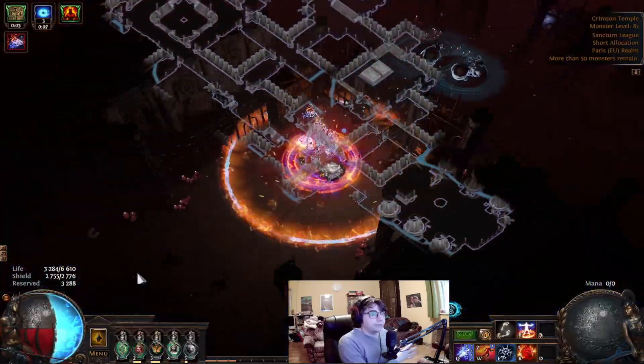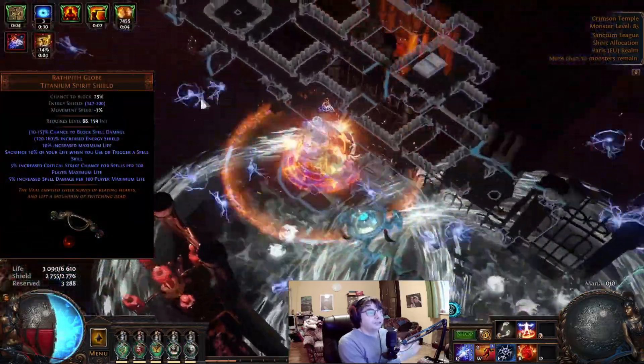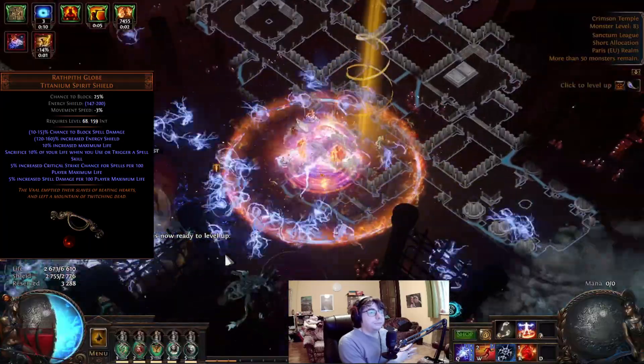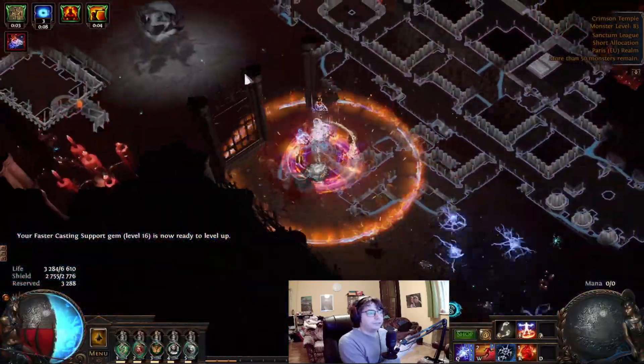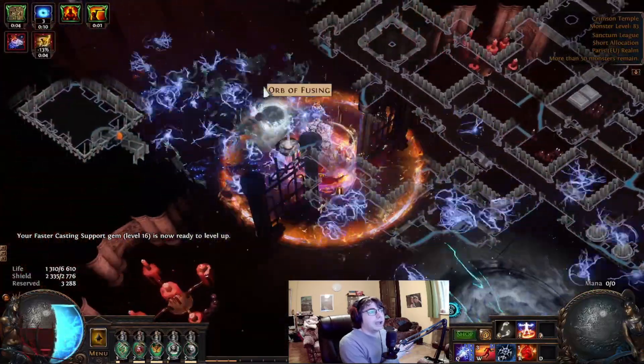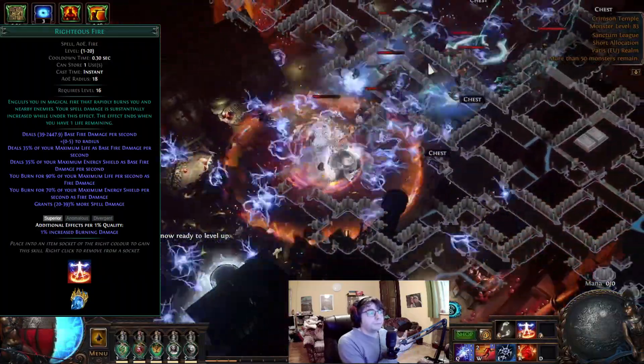This is when our big life pool will come in. We have almost 7K health. Because of that we are using Rotgut's Glob unique shield. This shield gives us spell crit and spell damage per 100 maximum life. Alone this shield is 57% of our damage. Because of our really high life regen, we can sustain Righteous Fire, which is also granting more spell damage.